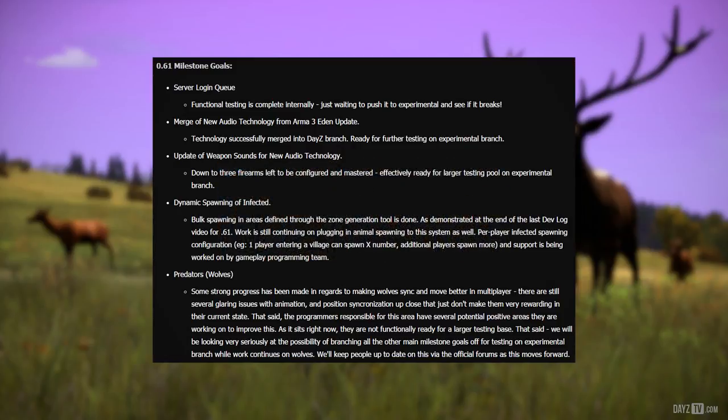Merge of new audio technology from Arma 3 Eden update: technology successfully merged into DayZ branch, ready for further testing on experimental branch. Update of weapon sounds for new audio technology: down to 3 firearms left to be configured and mastered, effectively ready for larger testing pool on experimental branch. Dynamic spawning of infected: bulk spawning in areas found through the zone generation tool is done, as demonstrated at the end of the last devlog video for 0.61, with work still continuing on plugging in animal spawning to the system as well as per-player infected spawning configuration.